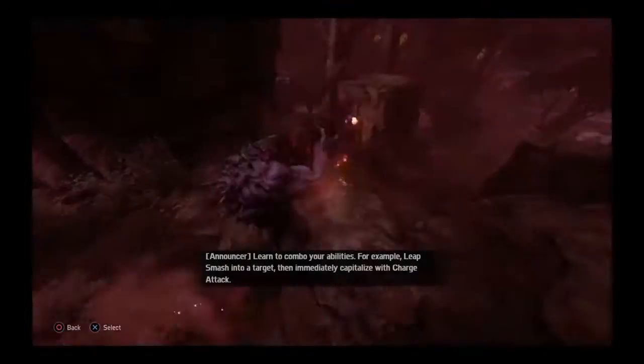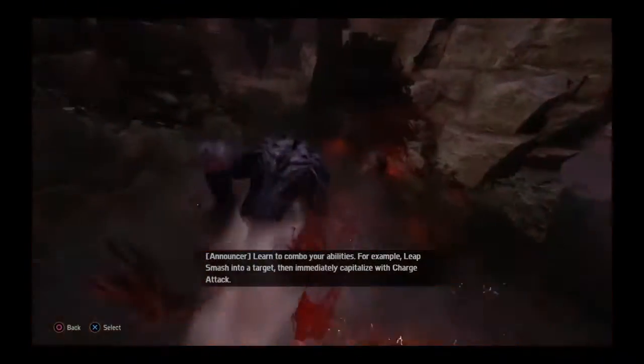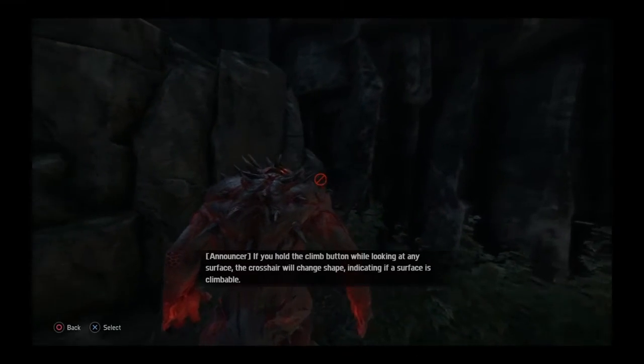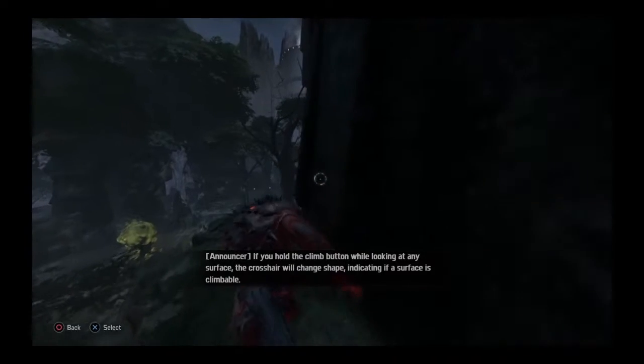Learn to combo your abilities. For example, leap smash into a target, then immediately capitalize with Charge Attack. If you hold the Climb button while looking at any surface, the crosshair will change shape, indicating if a surface is climbable.